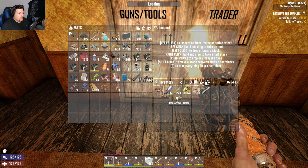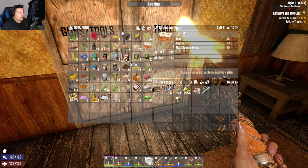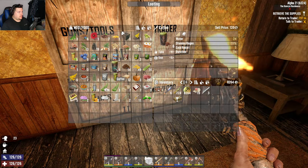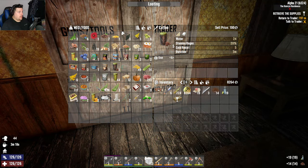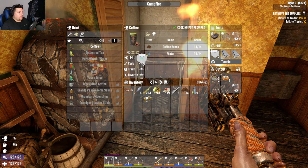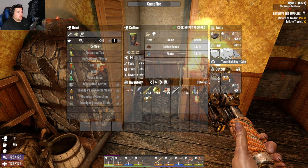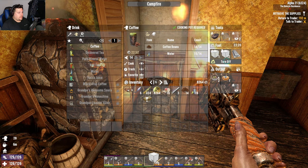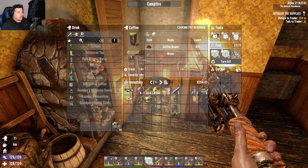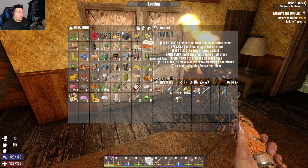Throw that in there - do I have any sugar butts? No I do not. I'm not that hungry but I'm really thirsty. We'll take some coffee and make some coffee. Coffee - 22 minutes on that. I need to put a point into master chef. We've got some good foods to cook. Our last bacon and eggs, and I don't have any more eggs - that's unfortunate.